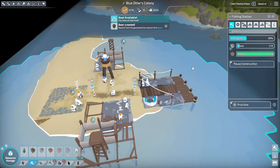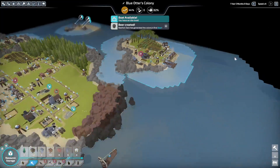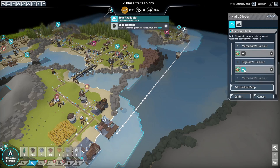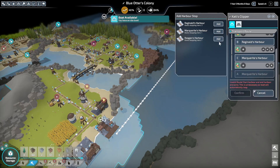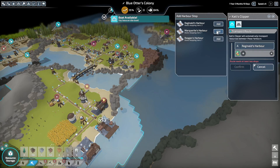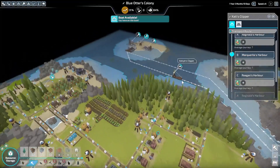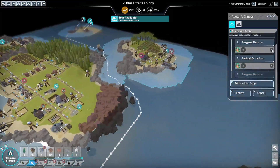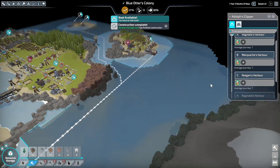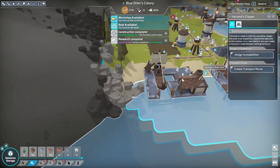This is just going to have to have stone. We're going to come over here and change the route — let's add a harbor stop: Marguerite's Harbor. We have Reginal's and Marguerite's — okay, confirm. Then this one we're going to change the route too, add a harbor stop, and confirm. Have to remember to hit confirm.